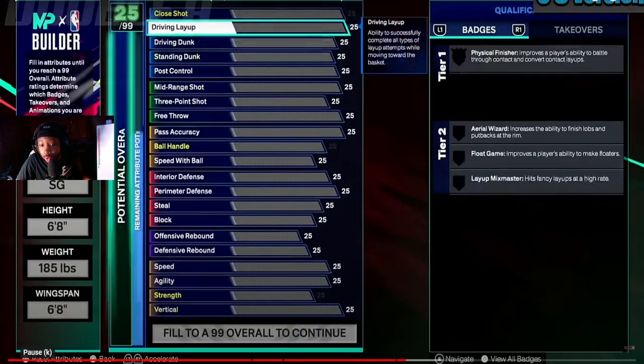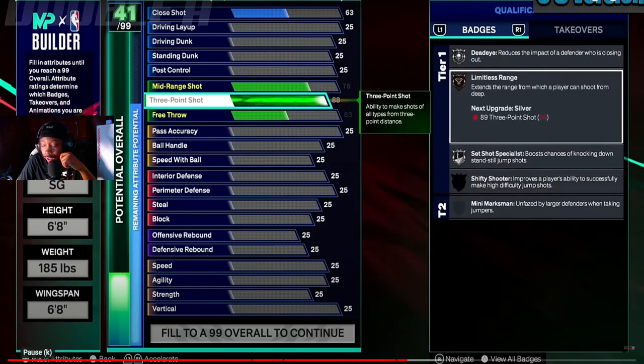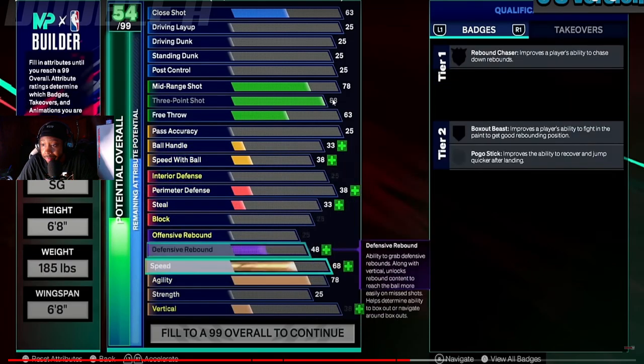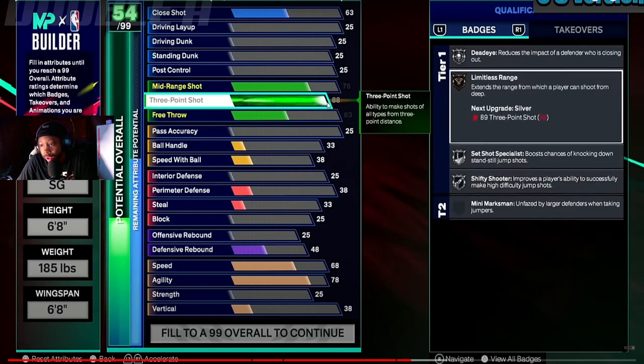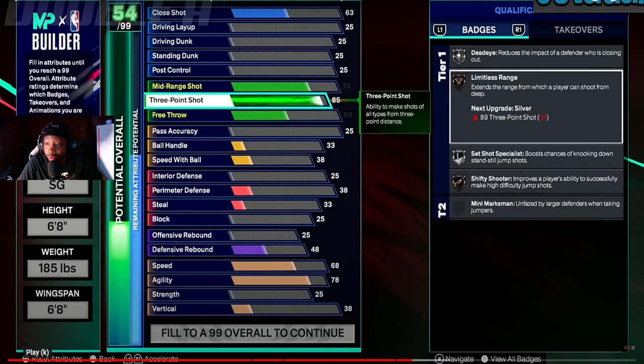This is the lowest wingspan — we're gonna see how he hooks this up. You go 88 three-point, and I think these are all the shooting badges in the game — only five shooting badges total, which I think is pretty dope. I probably wouldn't max my three out to 88, I might go to like 85. Let me go back to where he went to 85 so we can see what that looks like, because that's probably the build I'm gonna be making — something like that, 85 three at the start of the year.